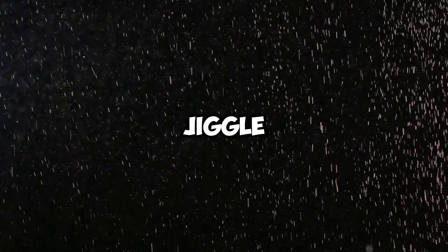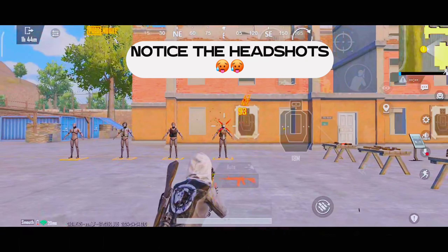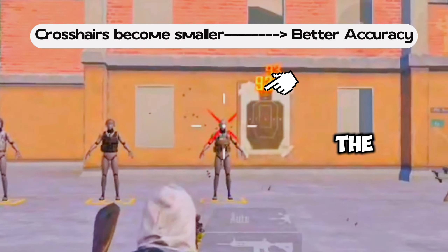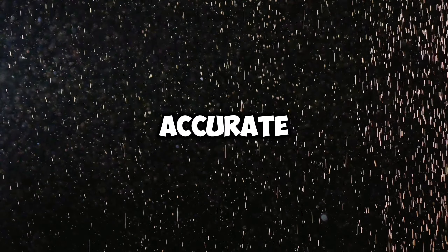Now I will show you the more accurate way to jiggle. Did you see all those headshots? That's because in this movement, the crosshairs become smaller from time to time, which makes it more accurate.